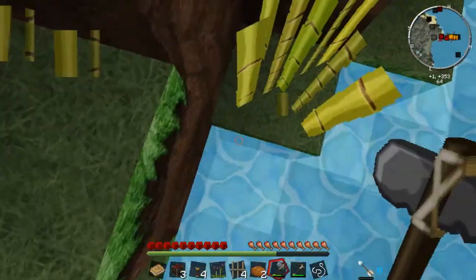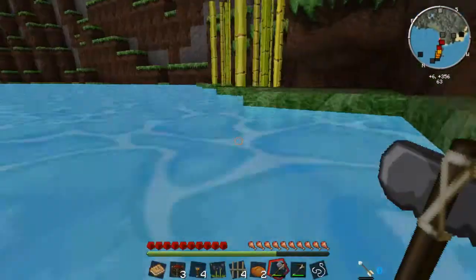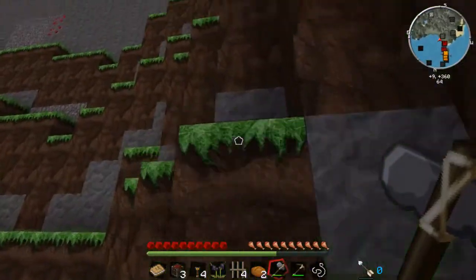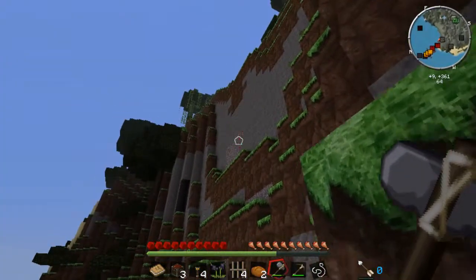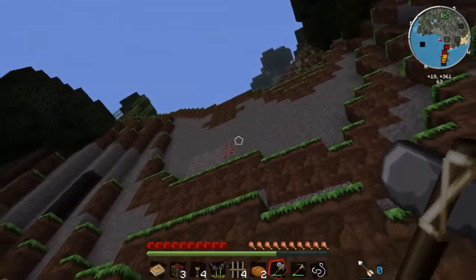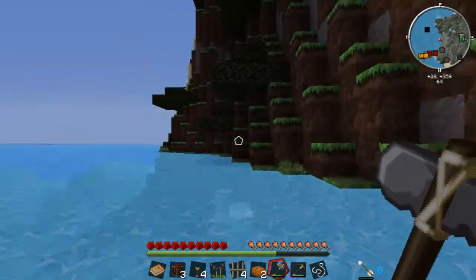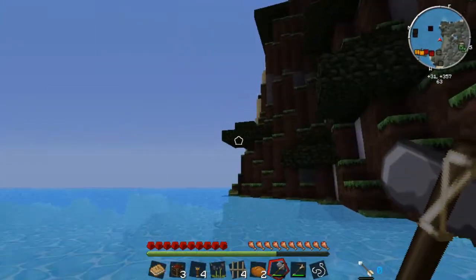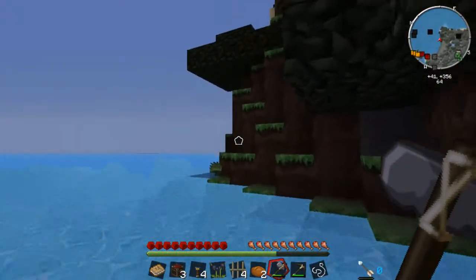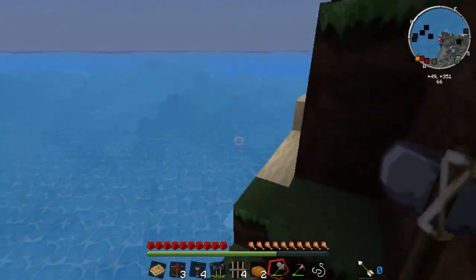One of the cool things about this modpack as well is the ore. It's no longer a case of having to go all the way down - there is surface ore, there are surface diamonds. There are diamonds on the surface! Look, that redstone is just sticking out up there. This is an interesting island - I don't actually know if it's an island, I'm just assuming.